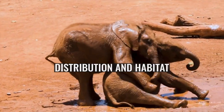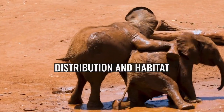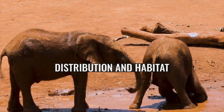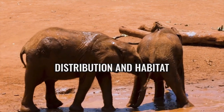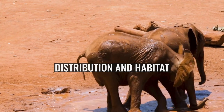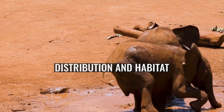Archaster typicus is found in the western Indian Ocean and the Indo-Pacific at depths down to 60 metres. The range includes the Andaman Islands, the Bay of Bengal, Singapore, northern Australia, New Caledonia, the Philippines, China, southern Japan, and Hawaii. It usually inhabits areas of the seafloor with soft sediments including sand, silt, and sea-grass meadows. Larval settlement occurs among mangroves, while individuals gradually move to sea-grass and sandy habitats as they age.